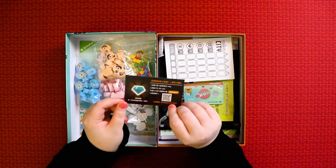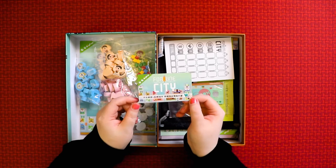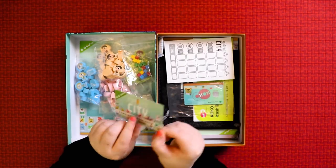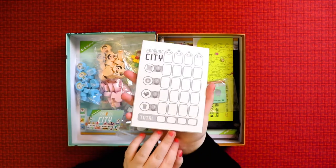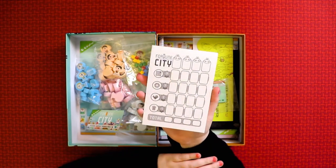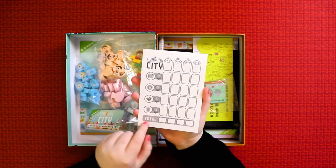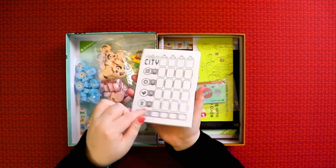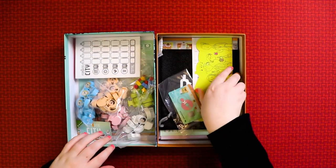Apparently there's a QR code for an app — I'm going to look this up, I would like to play this online. We also get a giant score map — sheets of paper for keeping your score, so you fill in your victory points and add them up at the end. I love that.